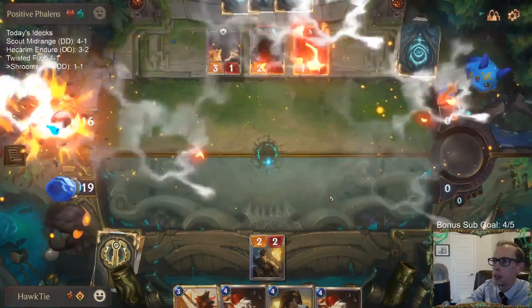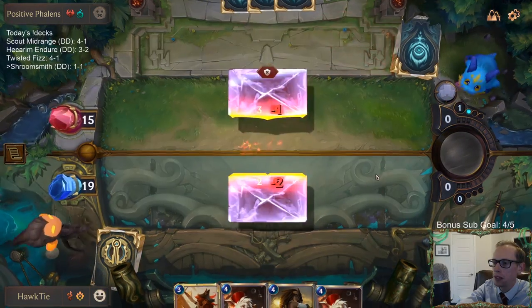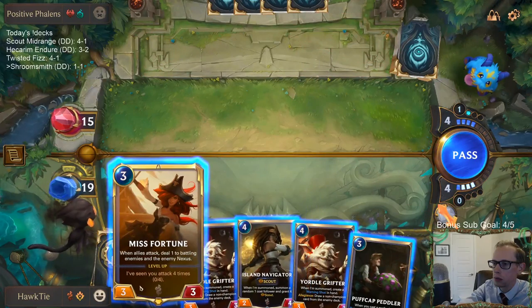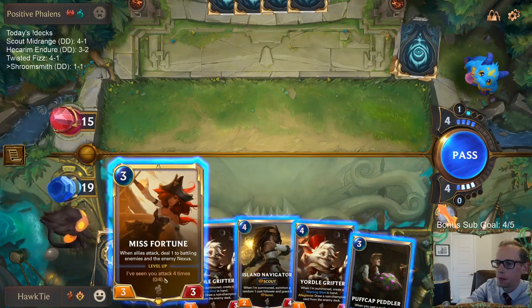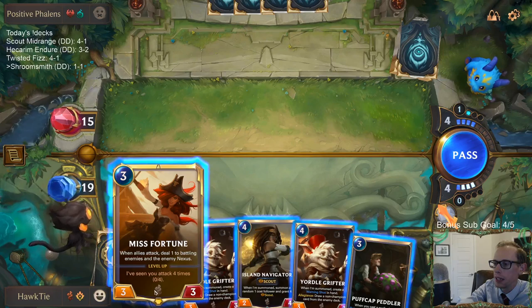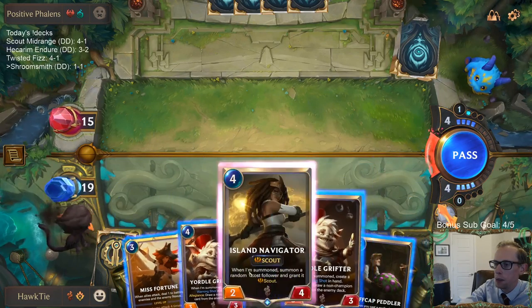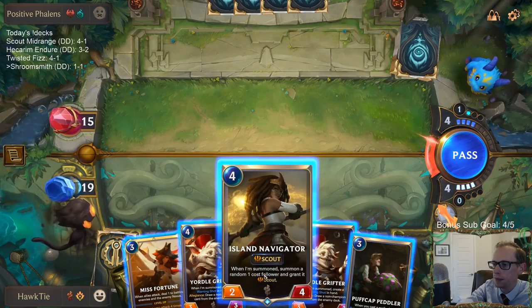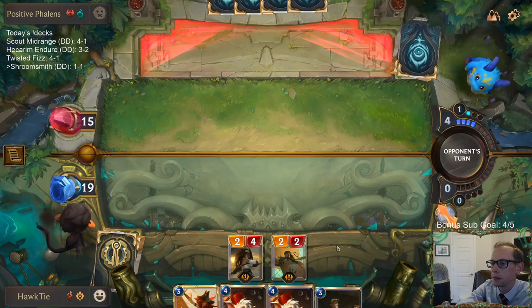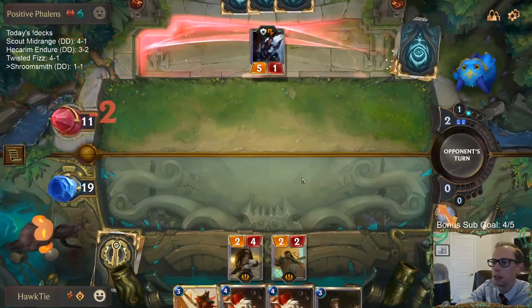That went pretty well - wasn't perfect, perfect would have been killing all three, but overall pretty well, no complaints. The thing about playing Misfortune is that if they play like a 3-2 or a 3-3, then I don't really want to attack because I don't want Misfortune to die. So it may be better to play an Island Navigator or a Yordle Grifter instead. But if I play those things, we're just kind of admitting we're not going to level up Misfortune. I think that's okay - you get ten points of power and health for four mana, that's pretty good.